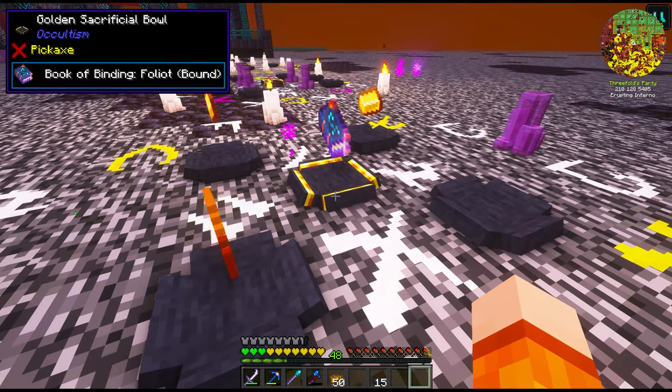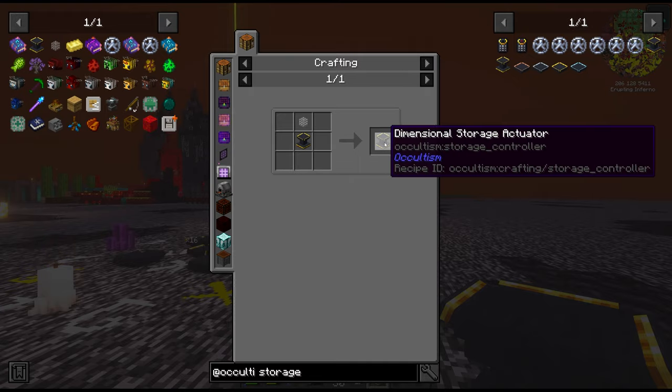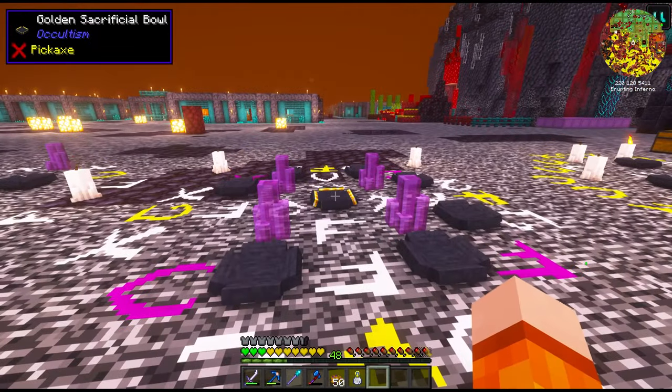I always forget how slow these things are, but yes, it is working. That gives us the Actuator base. But the quest wants us to make the Dimensional Storage Actuator, which also means we need the Crystal Matrix. This time it's going to be with Strigir's Higher Binding, the Ritual we built at the end of last episode.